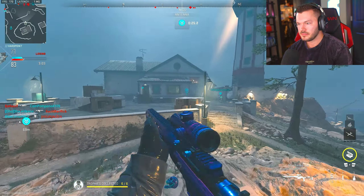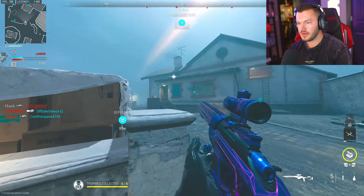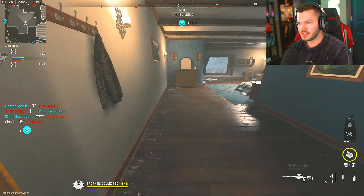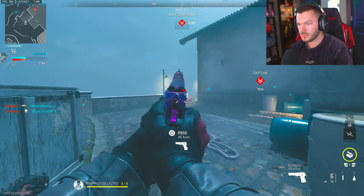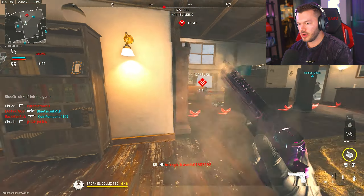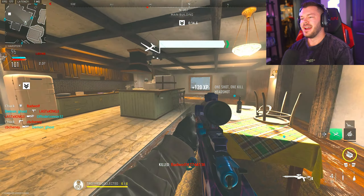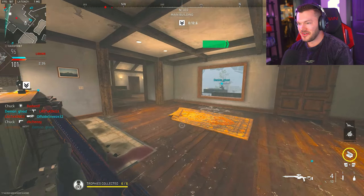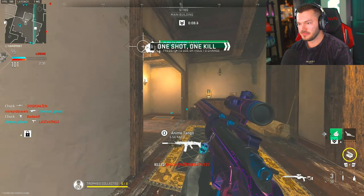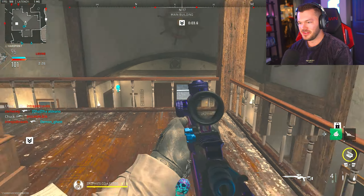Yeah, get out of here dog. Easy. Now let's get up here and kind of take control of this lighthouse because that's where we're popping off. Wait, there's still some — there's someone else in the corner probably. Yep. Dude get off me man — what was that? Oh, I just shot him in the butt. All right, we're starting to feel it again.